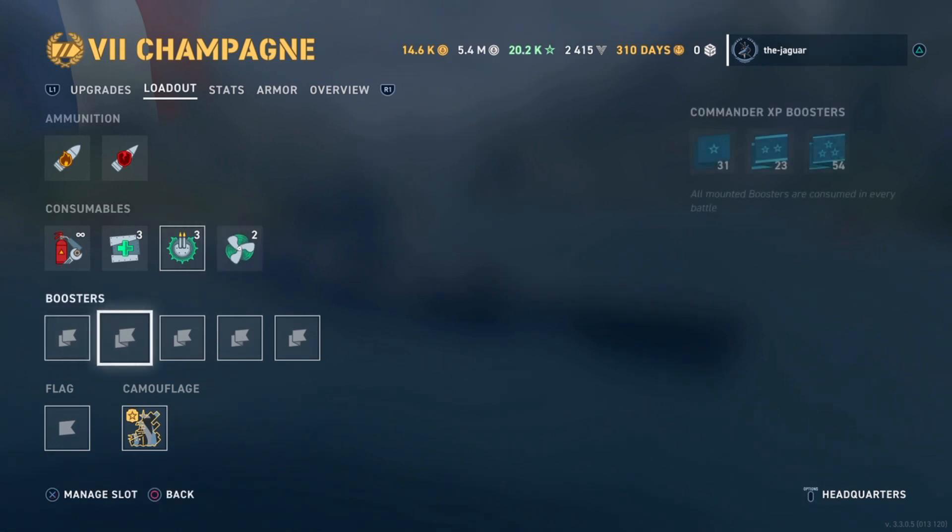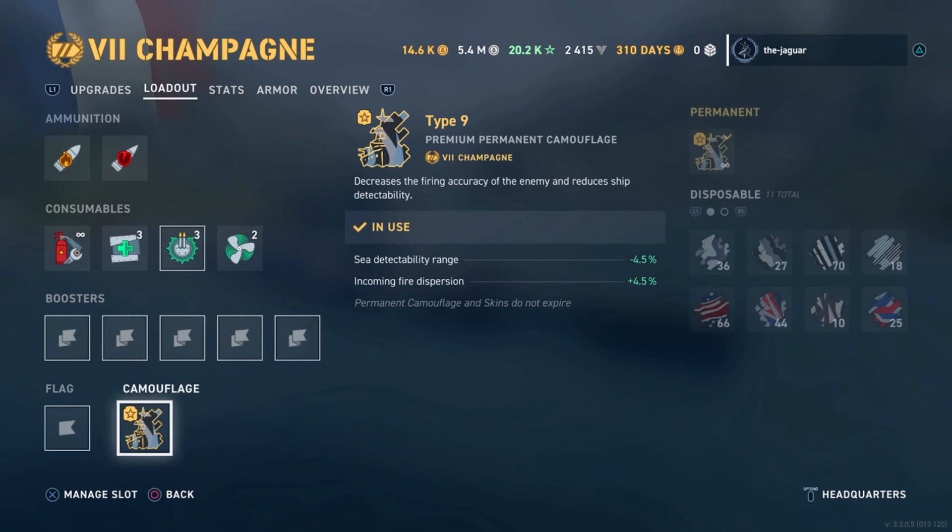I don't have any boosters enabled at this point. Camouflage comes with the ship — it's a Type 9 Premium Permanent Camouflage with a standard sea detectability range of minus four and a half percent, and incoming fire dispersion of plus four and a half percent.